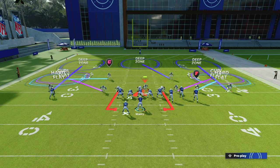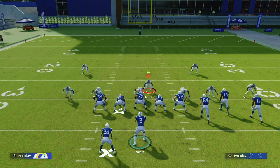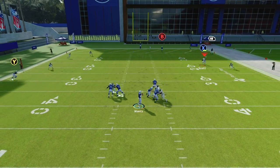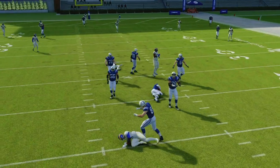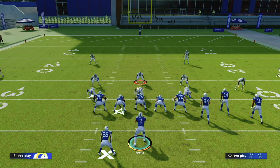Your only responsibility when dropping into coverage like this is to guard the middle of the field — that's it. Everything to the left and right on the sidelines is going to be blanketed. They'll have nowhere to throw the football and, expecting pressure, might try to get it out quickly. We just hover in the middle of the field and wait for that pressure to get home. This is something you can mix in continually — it'll drive your opponents nuts and keep them absolutely guessing whether you're sending pressure or dropping into coverage.